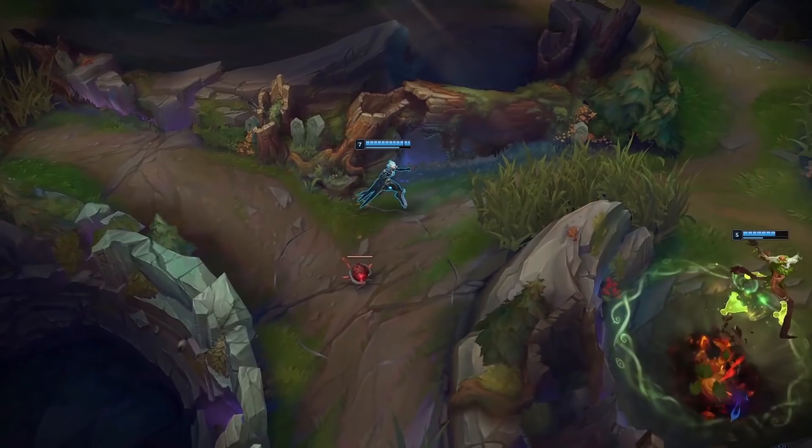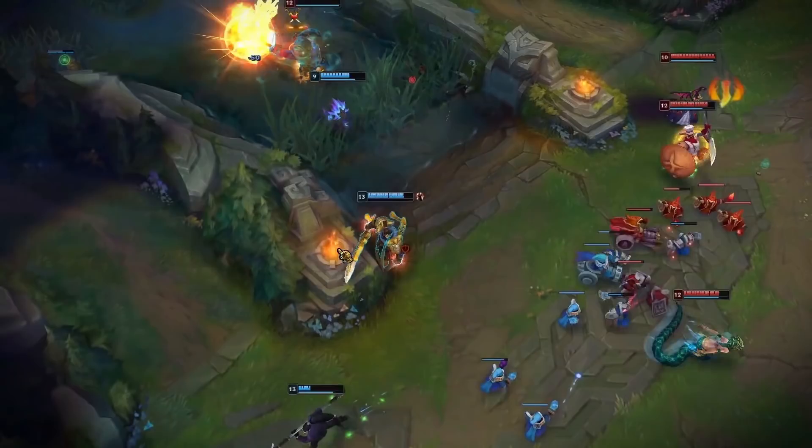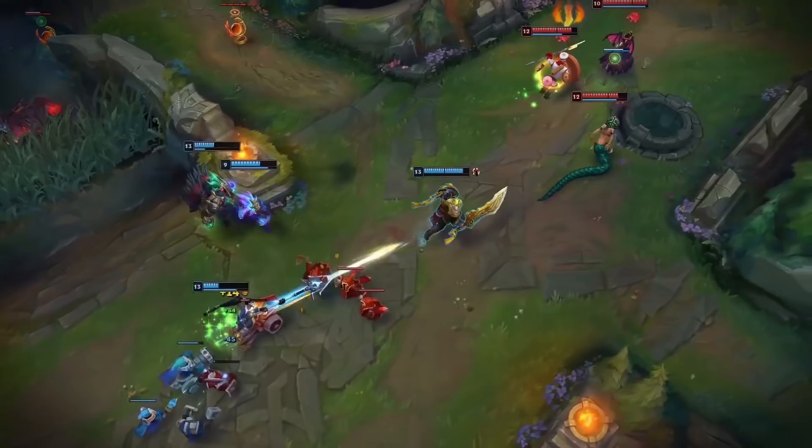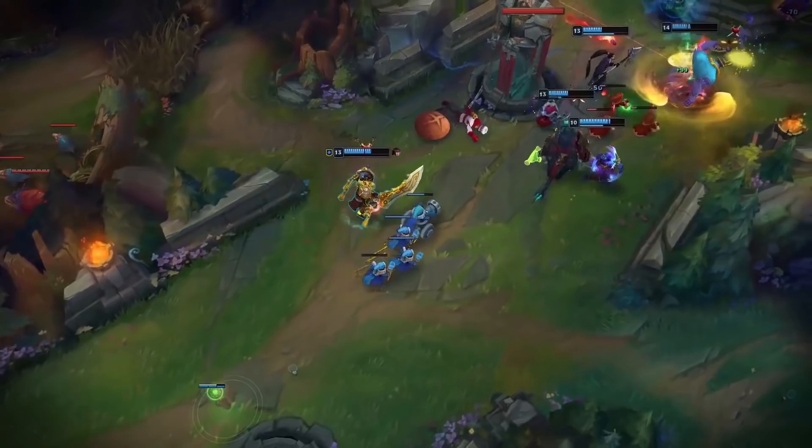When Garen hits level 6, he not only gains access to his ultimate, but the villain mechanic itself. The golden sword placed over your head is the indicator that Garen has marked you as the villain. If you kill Garen yourself, you will not be placed as the villain. But you have to be careful, because if you get kills on the enemy jungler or from other laners, and your team hasn't been getting kills recently, you will become the villain. Be extremely careful, as not only will his auto attacks and spin deal extra percentage health true damage, but his entire ultimate will become true damage as well.